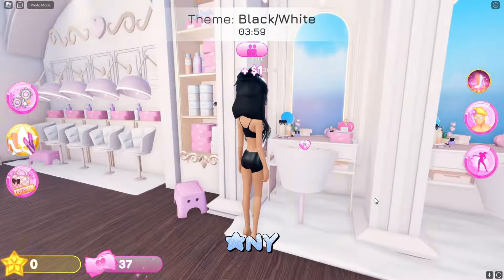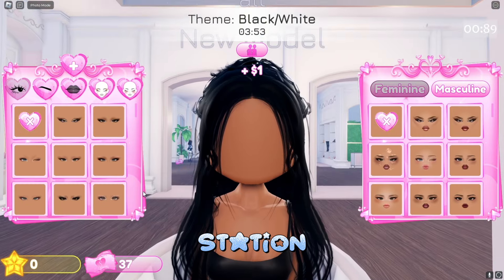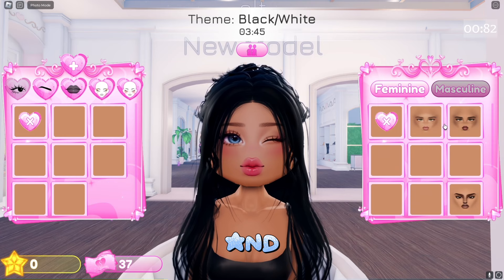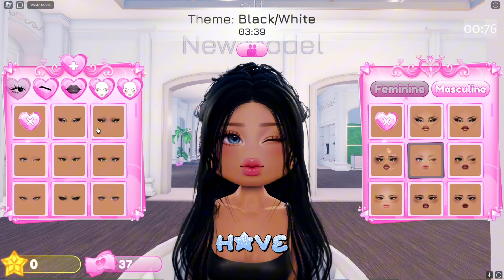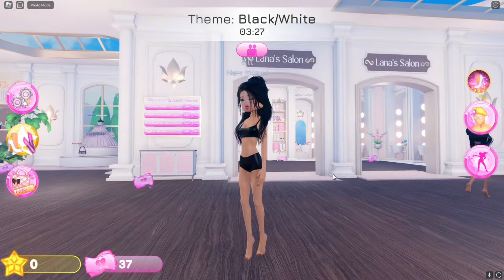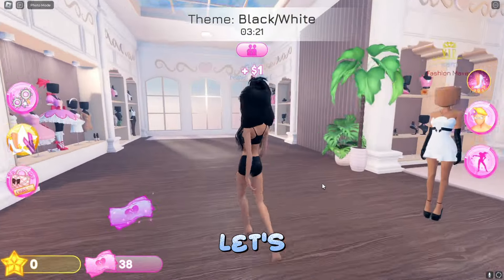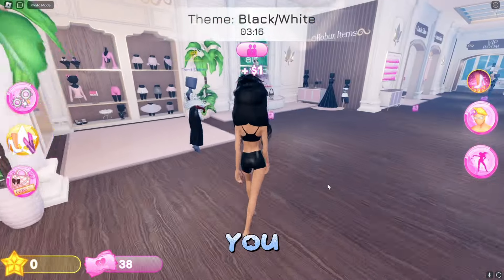Since we don't have any game passes, when we go to the makeup station we cannot use anything on the left side — we're going to have to use everything on the right side. We have feminine makeup and masculine makeup. I personally love this face; if you don't have the game pass for custom makeup, I definitely recommend this one — it is so pretty. Now let's go ahead and look for the clothes we want to wear.